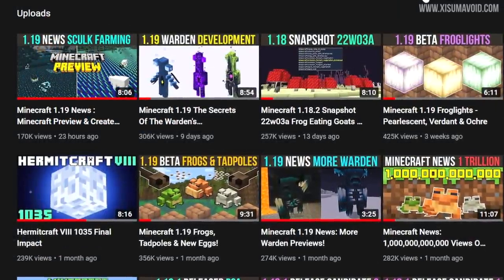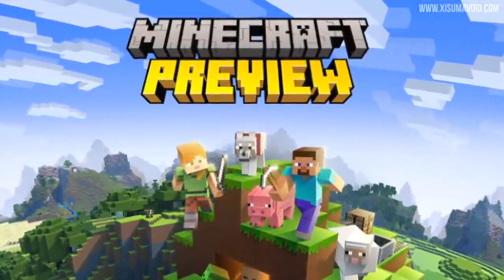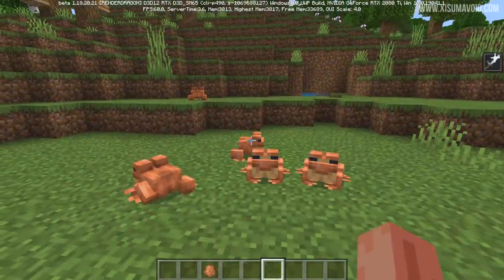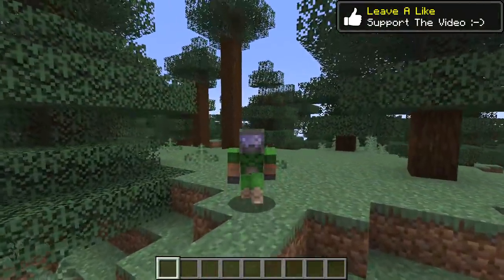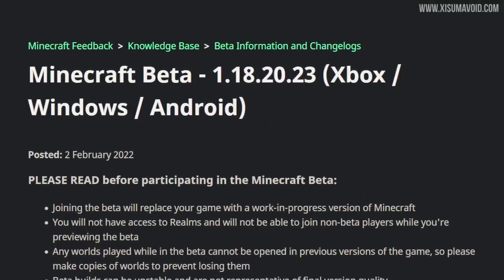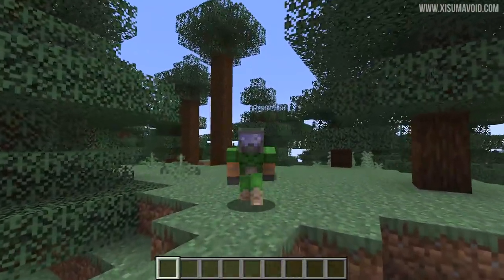Getting back to the Minecraft stuff, this video represents back-to-back uploads. Yesterday we learned about the new Minecraft Preview replacing beta, saw the new create world interface, got tweets about farming skulk in 1.19, and saw updated frog features in the latest beta. But we got another beta today — possibly the first time we got both a snapshot and a beta on the same day — with more changes to frogs, tadpoles, and the goat horn.